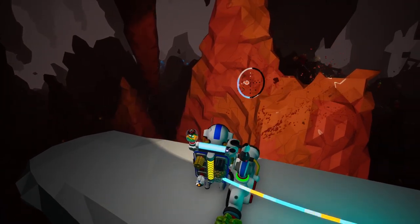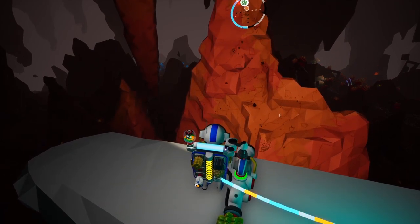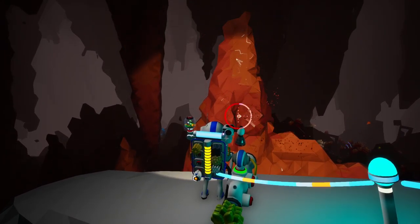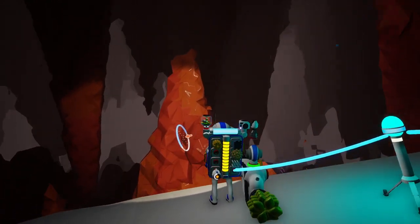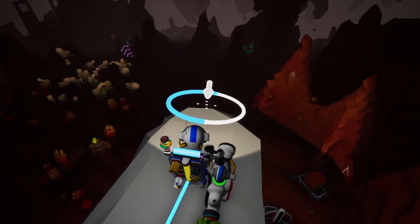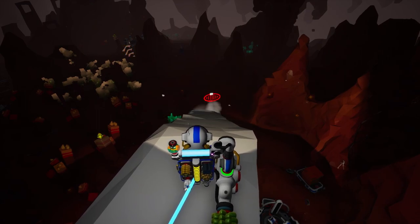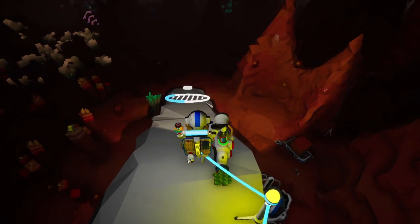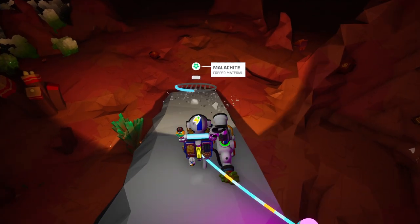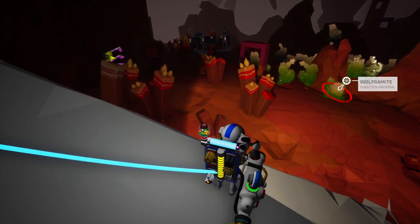Gather up some soil to build a road with once again. We are pretty close to the bottom of this lair at least. Let's get down there. There we go — that looks good. All the way down to the ground. We've made it down here. Now we can take a look around. What is this? That's wolframite — tungsten, right? We already have a ton of that at home. That's malachite for copper. What else have we got down here?